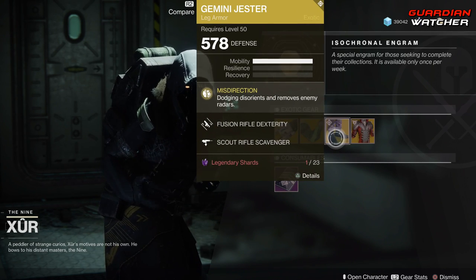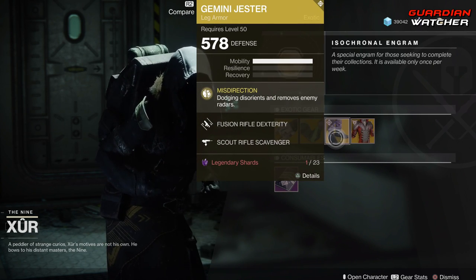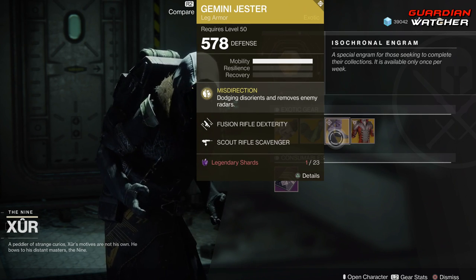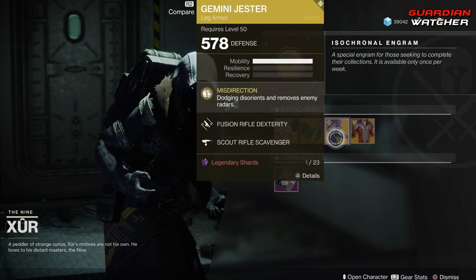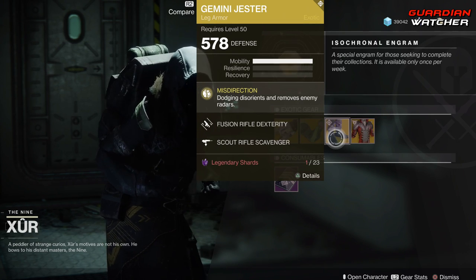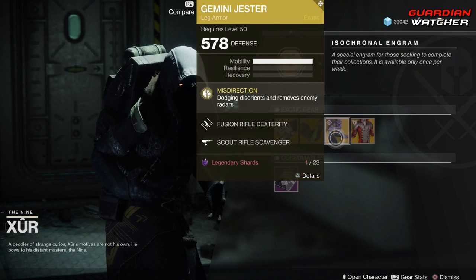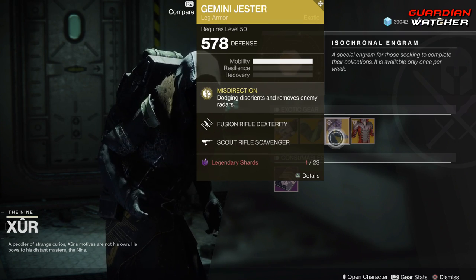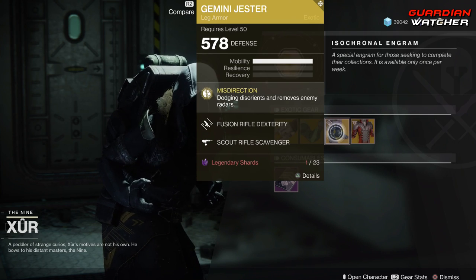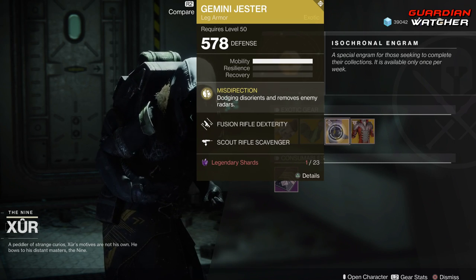Next is the Gemini Jesters. The intrinsic perk on this is Misdirection, which means dodging disorients and removes enemy radars. This is actually a pretty interesting exotic. I'm probably going to rate this a Tier 2 to 2.5 in PvP and definitely a Tier 2 in PvE. I do feel like there are better exotics out there, but these aren't bad either.